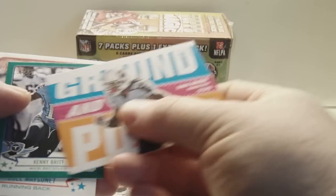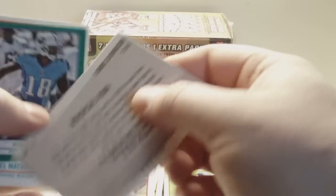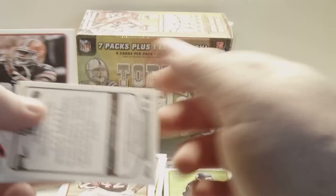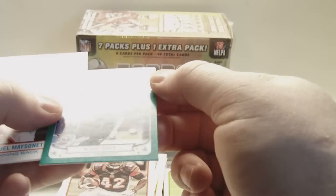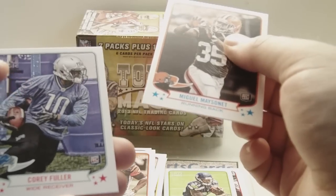Another insert — Chris Johnson, Ground and Pound insert. A lot of inserts this year. Kenny Britt, Green Border Mini — that's cool. Miguel Maysinet Rookie and Corey Fuller Rookie.